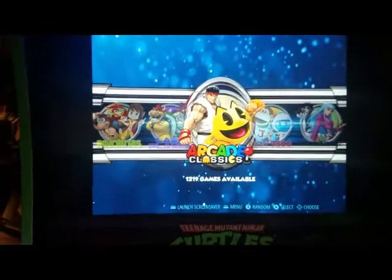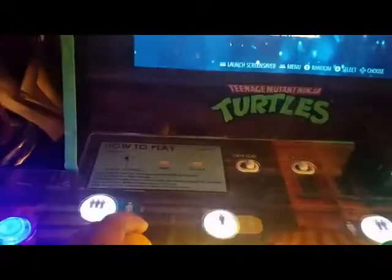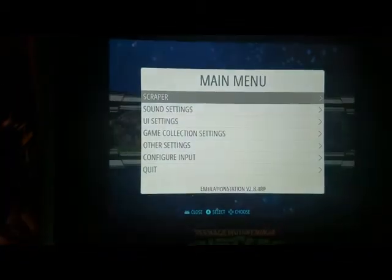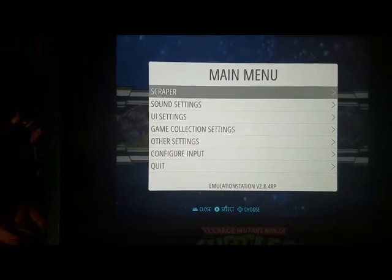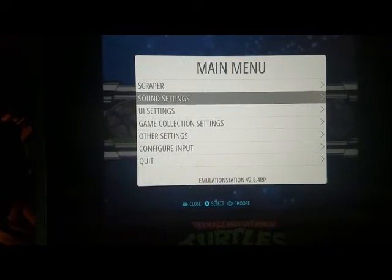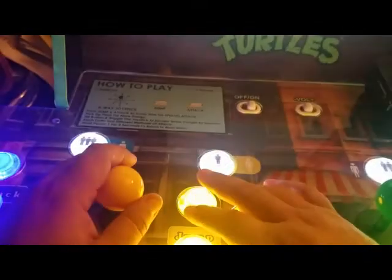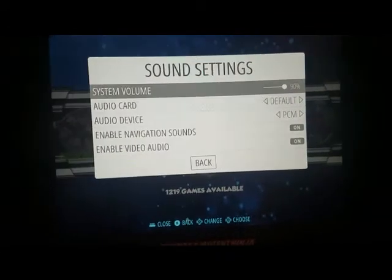Another thing I wanted to show you: if you press your start button, Player 1, it's going to show you this main menu. From here, if you want to lower your volume, go to sound settings and press A to go in. As you can see, the volume is at 90%.